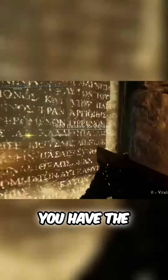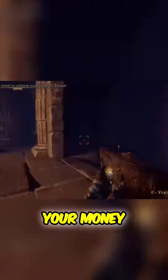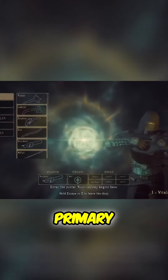At the end of each level, you have the option to continue your run or return to base so you can save your money and access the shop. If you die in this game, you lose a large sum of your money. This shop is tied closely to your gameplay options. You get a primary weapon.